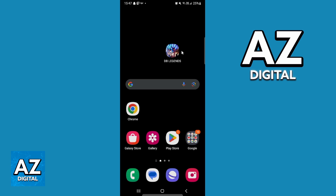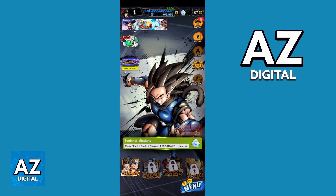First of all you need to open the game. After the load page you can see everything you want in the game. You can see and change everything on the home page. So if you want to know if you can change difficulty in Dragon Ball Legends, you need to click here in menu.